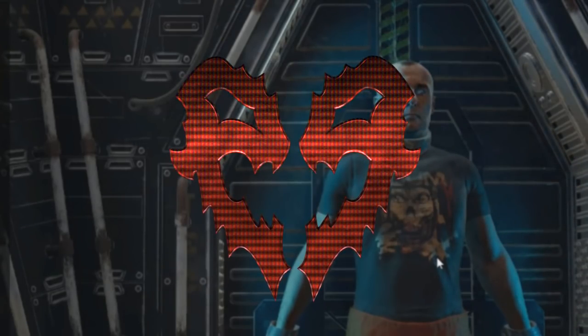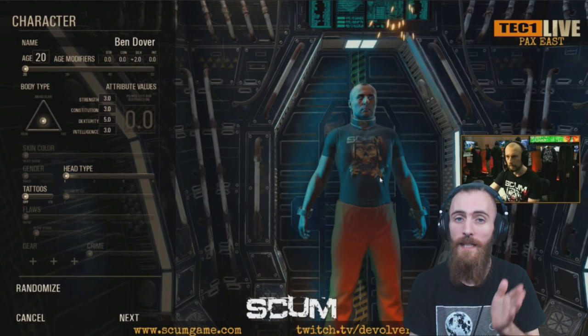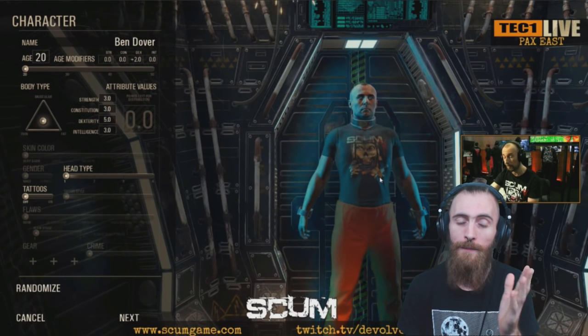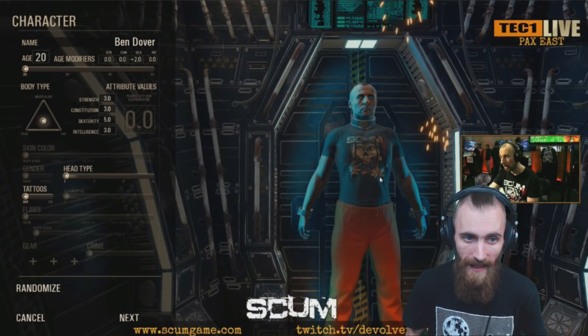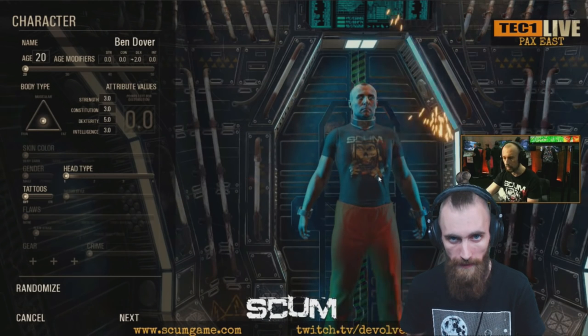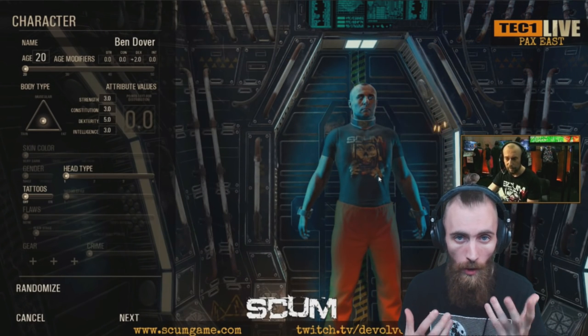The first thing that you're gonna see when you create your character is the character selection. As you can see, you can pick up the age. And in the specific age, you're gonna have extra attribute points in specific attributes. There are four different attributes in SCAM: Strength, Constitution, Dexterity, and Intelligence. Let me explain to you how character selection works.